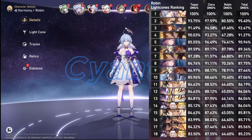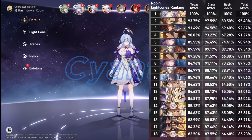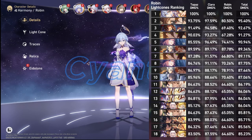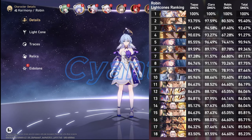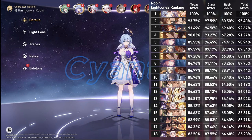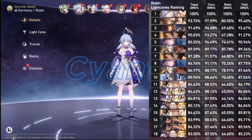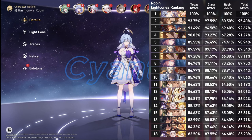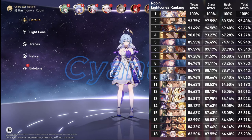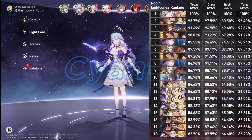Now we're on to the final light cone rankings. If a light cone has an S5 in the bottom right corner, you can assume that's the S5 variation. If it's not there, assume it's S1. I won't be doing anything in between because that would just be ridiculous. I am considering doing S5 for five-star light cones — probably the Herta Shop ones like Fall of an Aeon, and also the five-star light cones we can trade for, like Branya's light cone in the future. That would depend on how people feel, so leave it in the comments if you want to see that. Otherwise I just won't add it, since I don't think it's too practical for a majority of players.